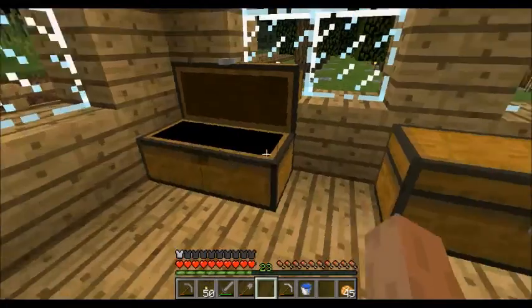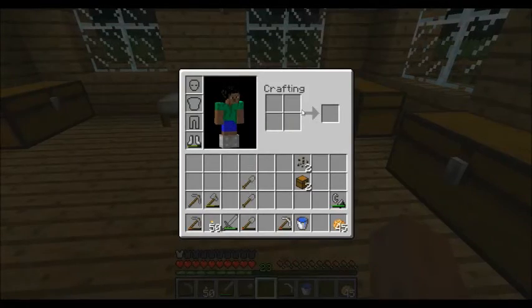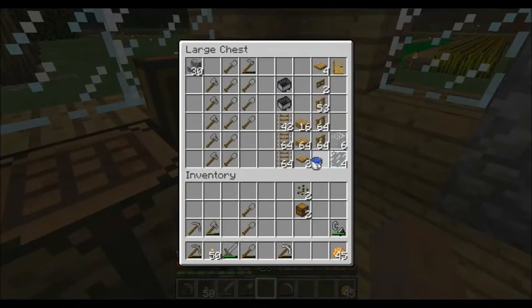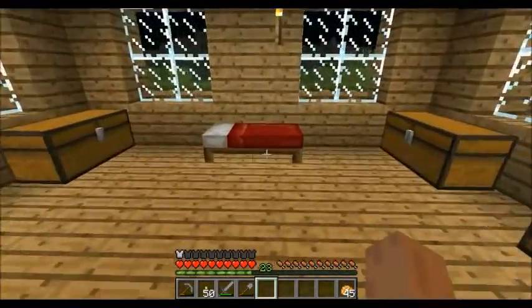Let's go ahead and cook up that ore — we need eight pieces of coal, and we've got eight pieces of coal. Let's put that water bucket away, there's a chest in there too — put that away in a safe spot. It's night time, let's take a quick nap.